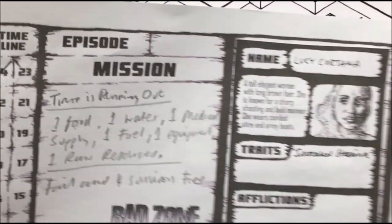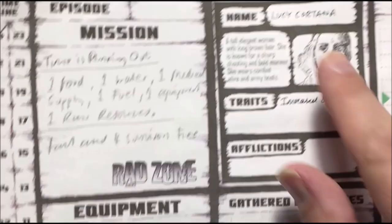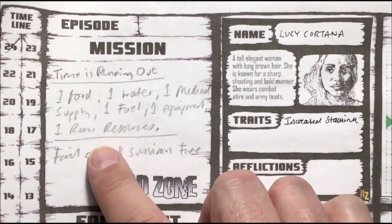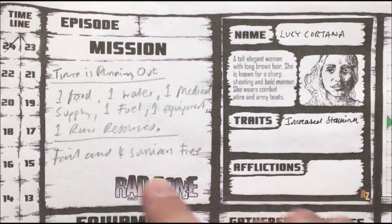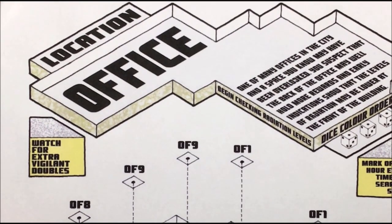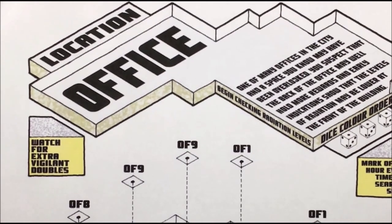With Radzone you have your episode sheet. I'm not going to go over this today, but this shows our character. We have Lucy Cortana here - she is out on a mission called 'Time Is Running Out.' She has to gather one food, water, medical supply, fuel, equipment, and raw resource. If she fails, four survivors will flee the rad bunker, which is kind of like your base. She's already journeyed to the city. Today we're looking at locations - this is a shorter part of the whole thing. Ordinarily in a game you probably explore three locations.